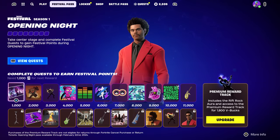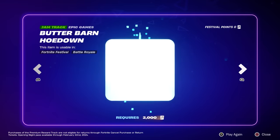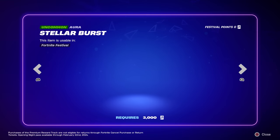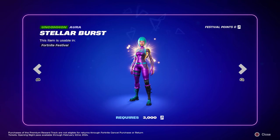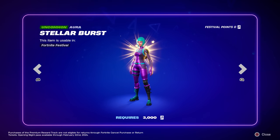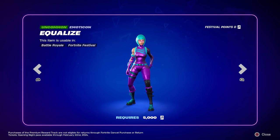In the free rewards we start with a loading screen called Main Stage Feeling, then we go to the Butter Barn Hoedown. They gifted everyone that FNCS one for free at the start, and it looks like you have to get the other ones in the battle pass. Here's the Stellar Burst - this is only usable in Fortnite Festival, not Battle Royale.